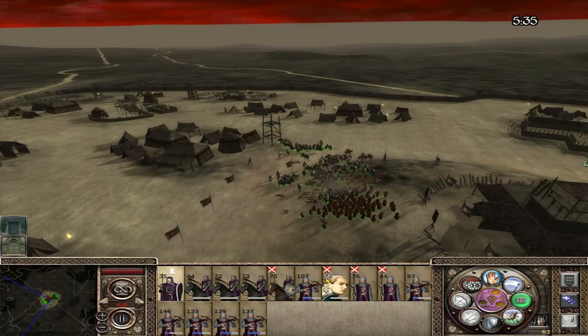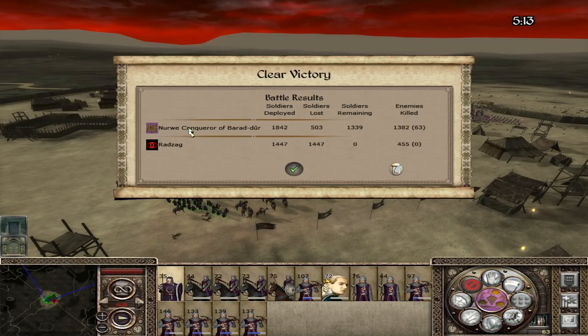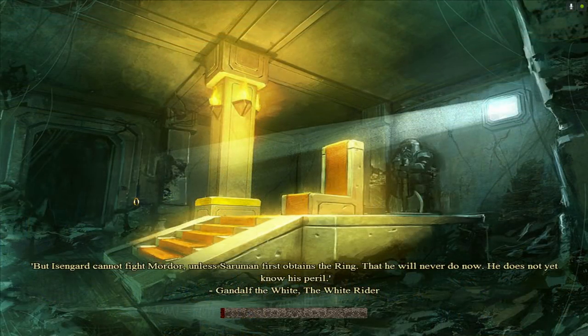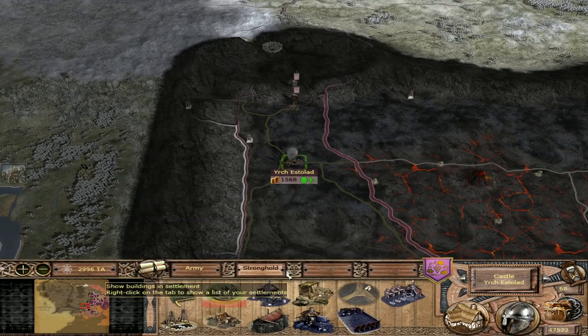Now I can just send in these guys and finish the job off. Irsh Estolad is now ours and Mordor is surrounded on all sides - they're basically going to get hammered between us and Gondor at this point. The Thorn guard did pretty well and the Morkendis fundamentals of course. Nurwe, so useful. I'm going to read the Lord of the Rings books this summer once again - I'm reading it every summer. I've read Lord of the Rings like seven times now and still I miss out on these small niche details.